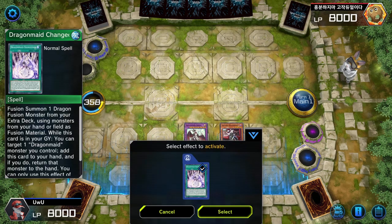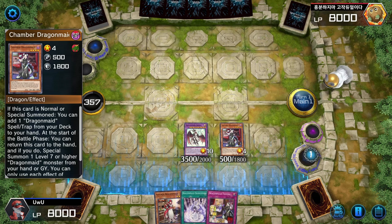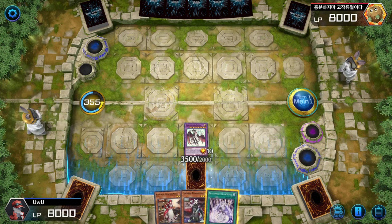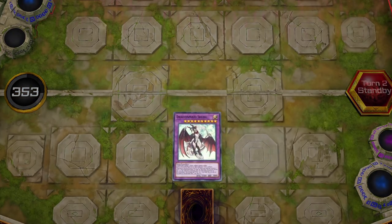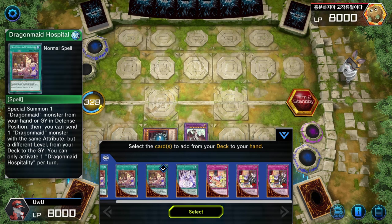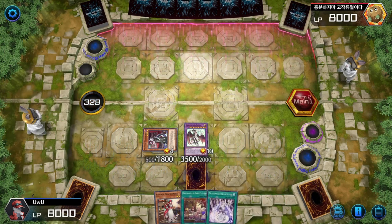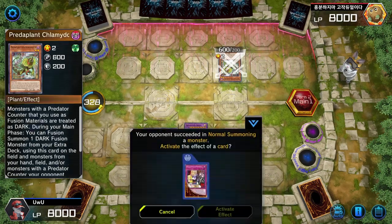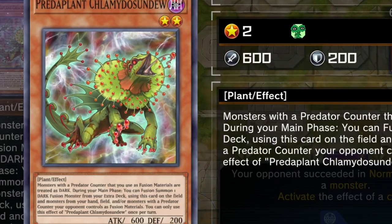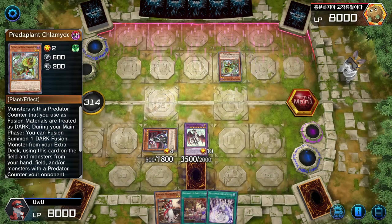I'm going to activate Changeover's effect, return Chamber back to the hand, along with Changeover, and then set Dragon Maid Tidying. Standby phase — Shio effect, baby. Now we get to add anything from our deck to our hand, which we're going to add Dragon Maid Hospitality because we already have a Changeover. If he has a Kaiju, he could remove my Shio, but I haven't run into too many Kaijus. I don't know exactly when I would need to activate Tidying here, but let's see what he's doing.